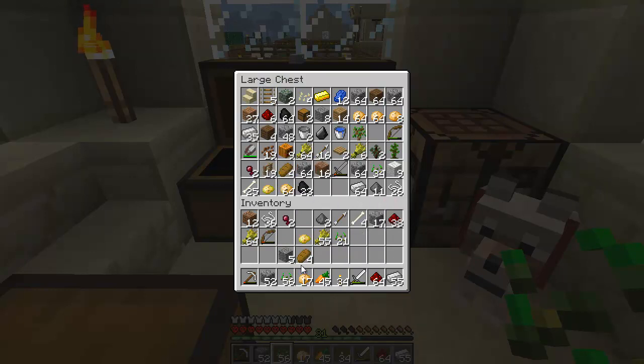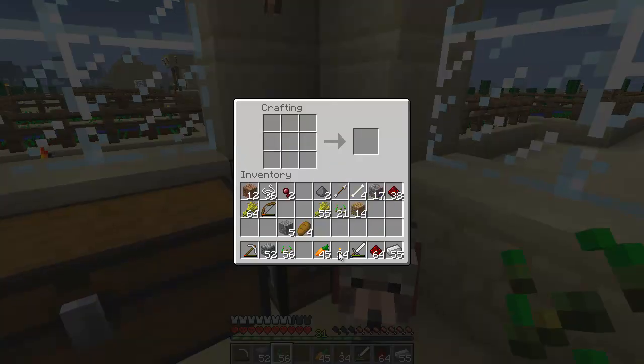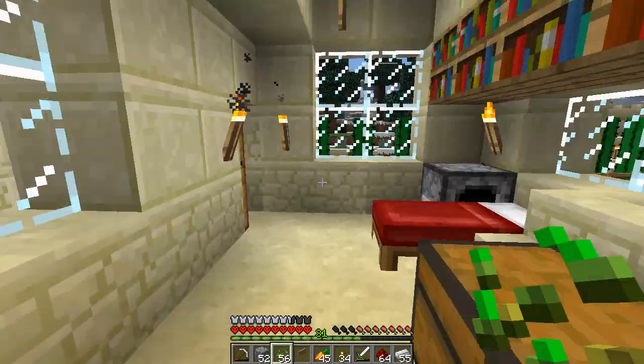Do we not have any wood? There it is. Do we have sticks? See, this is the thing - it's not really easy to see things because there's all different things in one box. There probably are sticks there but I just don't see them. And there's my dog - if you're new to the series, I don't think we've ever called him anything, so just let me know what I should call him.